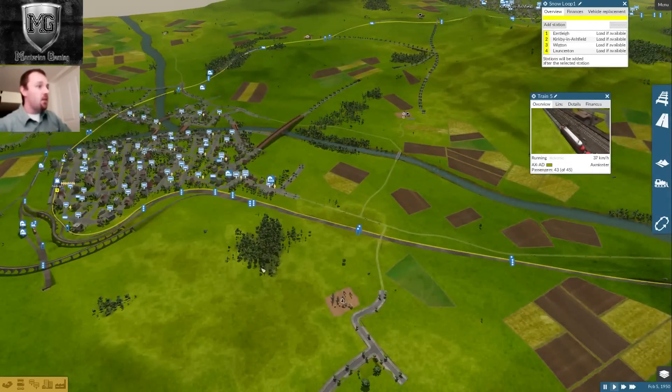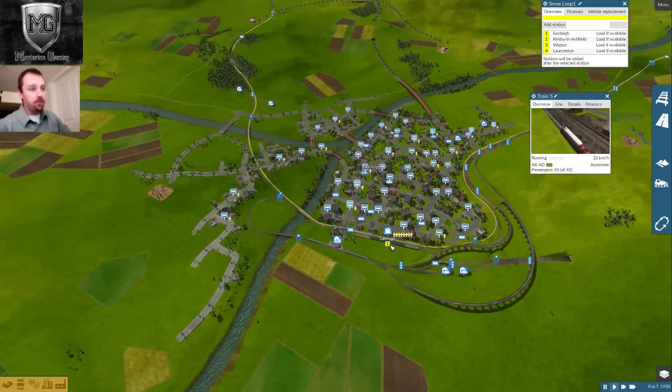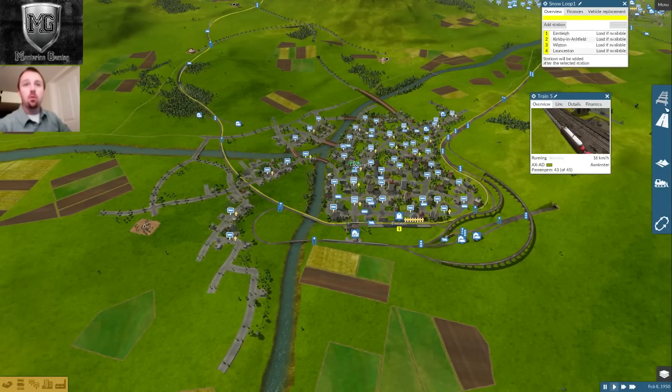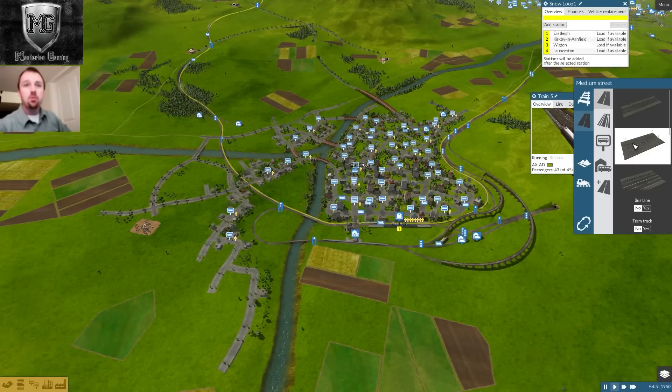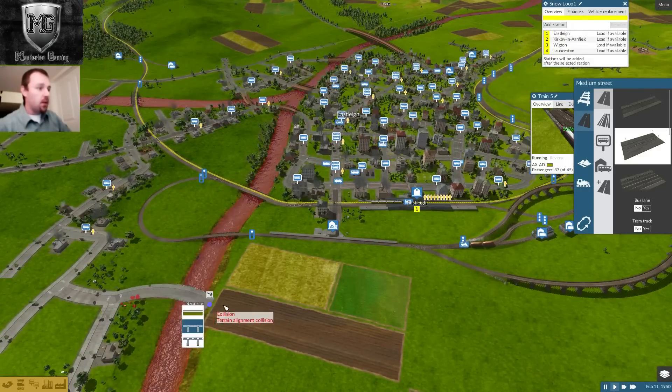This is all going well — my expansion here is going alright. Let's build a new industrial zone. I have an idea: I want to build out my industrial zoning stuff.